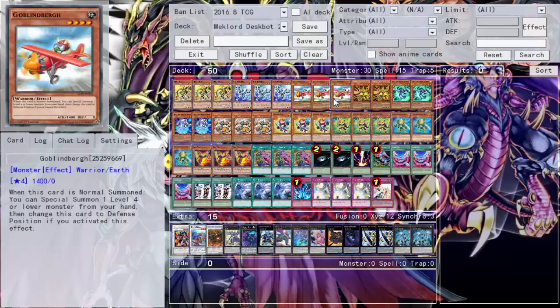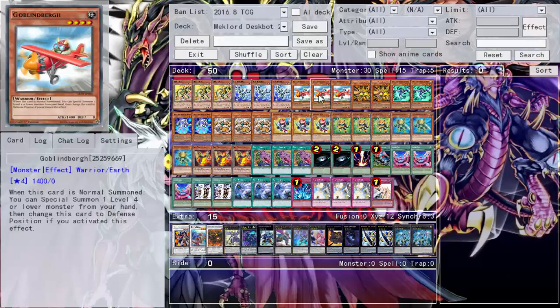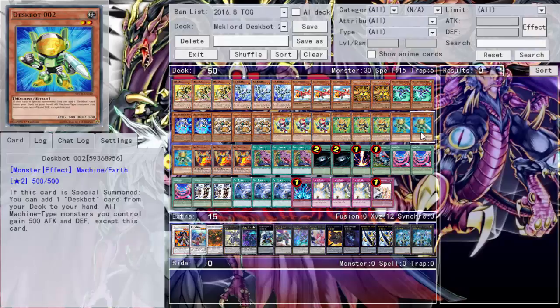The only downside is I cannot go into Gear Gigant X with Goblinburg, but I'm not going to go into Gear Gigant X too much anyway — really just one search for Granmarg if it gets destroyed by card effect. I'd rather have Goblinburg switch to defense and special summon Despot 2 if needed to get that search, because that search is very important and it's what makes Despot 2 really great.